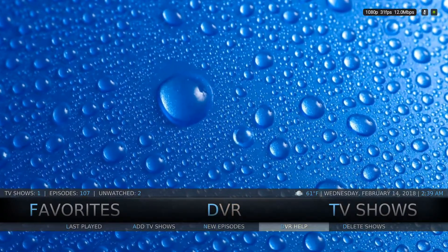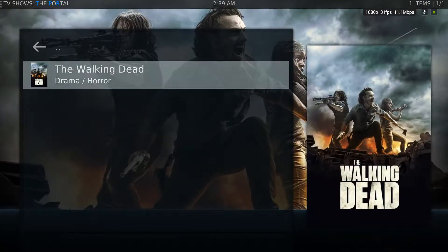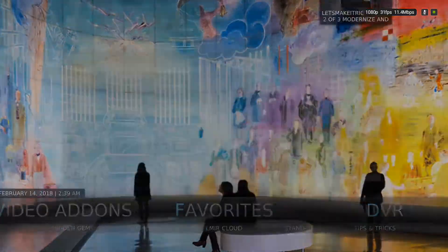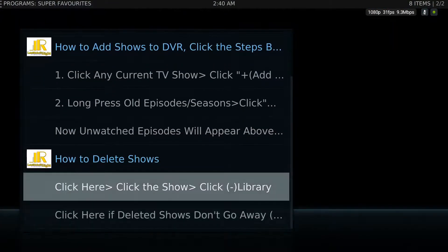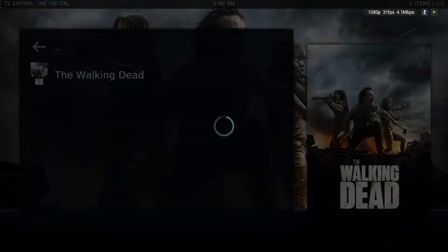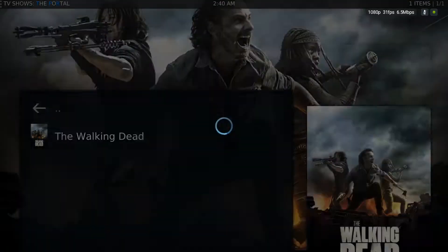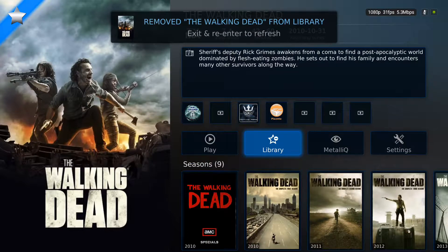If you ever want to delete out a show, you can just scroll down to the bottom right and click on delete. But if you forget that, there are many different ways you can do it. You can come into your favorites and go right back to where it says DVR, scroll down to 'how to delete shows' and you can read it like that. But also just watch the video that's in this section and I'll explain it to you. So click on whatever show you want to delete — you'll notice it's a minus sign. Just click on minus library and it's going to remove it from your library.